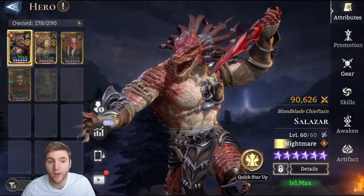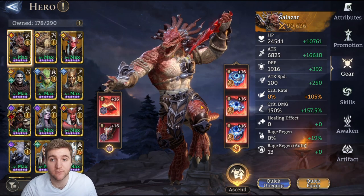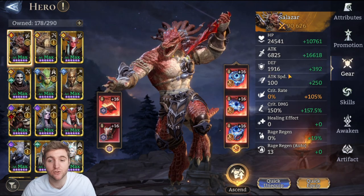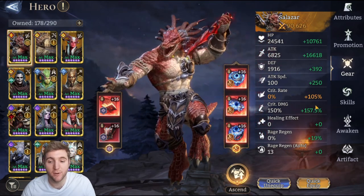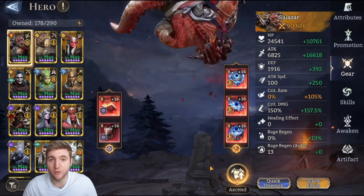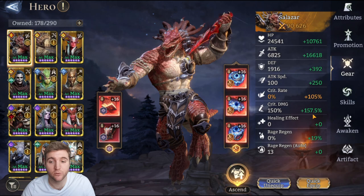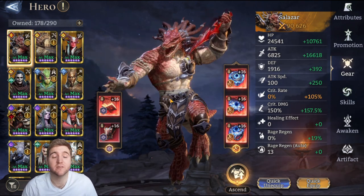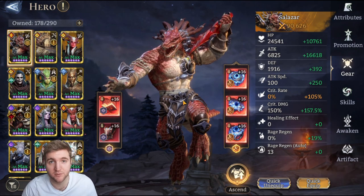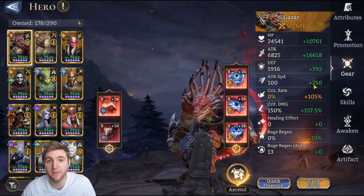For gearing: stats always beat gear sets — if my Salazar had broken gear but great stats I'd still call him powerful, and vice versa. He has a huge focus on bonus attack, decent attack speed, 100% crit rate, strong crit damage, and minimal rage regen — though I'd like that higher. His priority is attack first, then crit rate up to 90–100%, then balance crit damage with bonus attack. The attack speed on Salazar brings his interval down from 2.6 to around 1.7, and with a six-second bleed time he attacks twice every 1.7 seconds, giving almost 100% bleed uptime on guild boss.